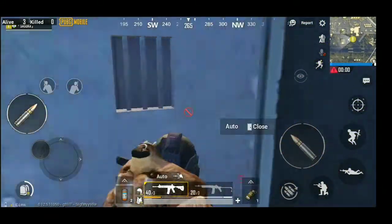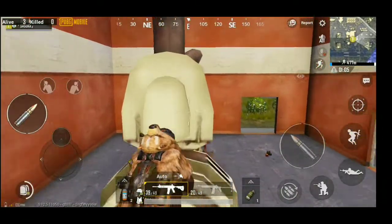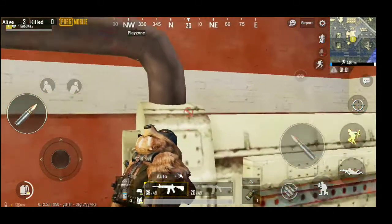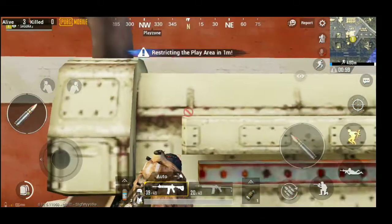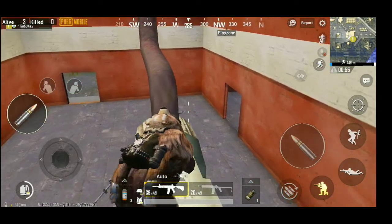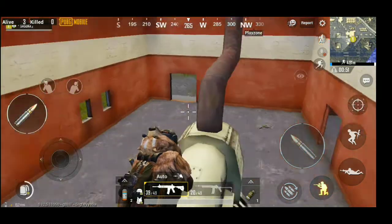Now we are at the machinery area at the back of the military base. You can also climb them and camp there so that a rushing enemy won't have a clue about your location. As soon as he shows up, knock him down and you are good to go.